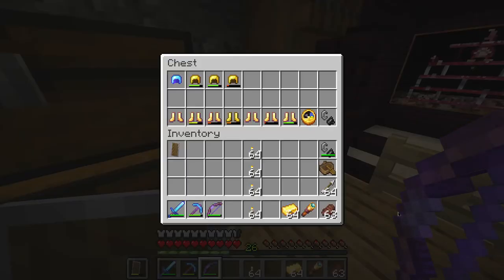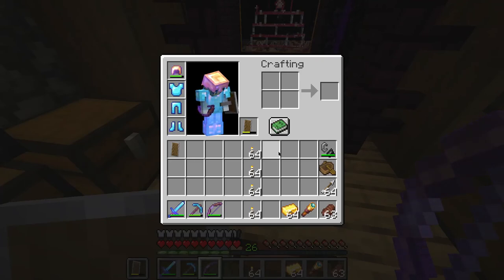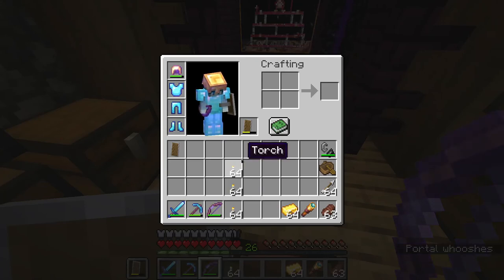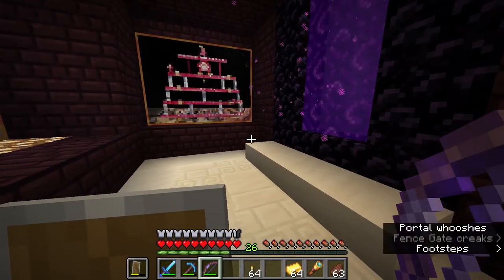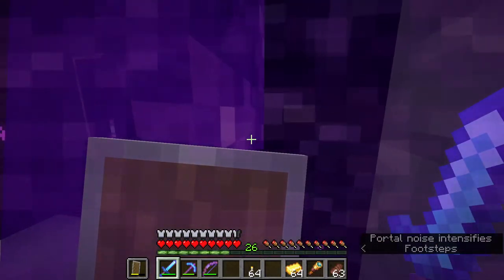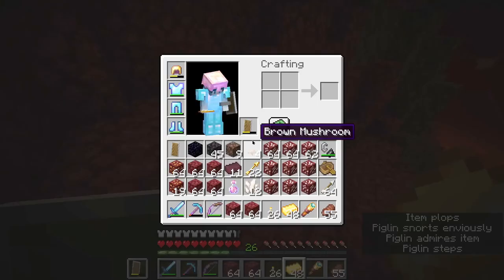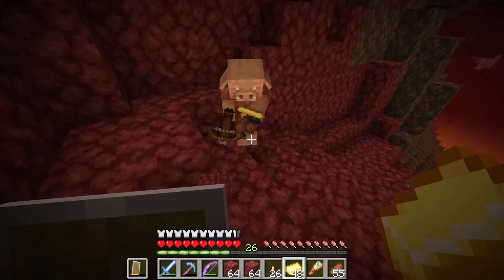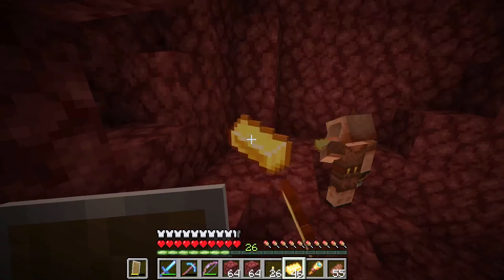We have a zombie villager, but in order to cure him I need to go into the nether fortress. Luckily we did find one. The only problem is I would like to get some fire resistance potions before I go in there, because I don't want to face the blazes without them. I have some gold and I'm going to go quartz mine and hopefully stumble across a piglin I can barter with for some potions. I found a piglin, but I had to go all the way back to the fortress to find him. He did give me one fire resistance potion, and I'm hoping I don't have to spend all my gold to get more.